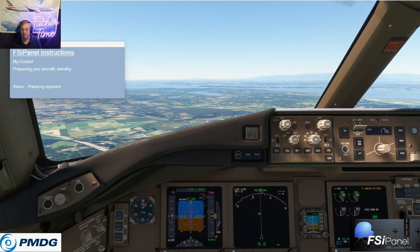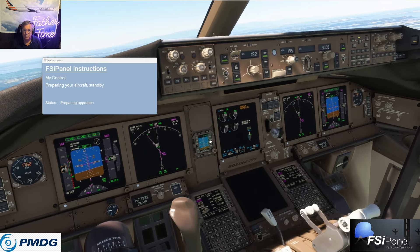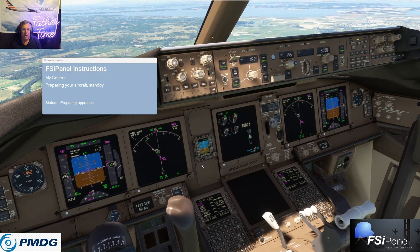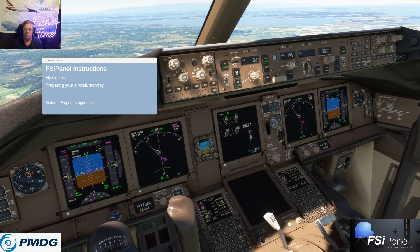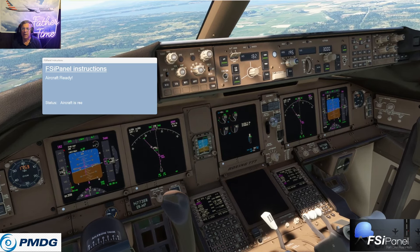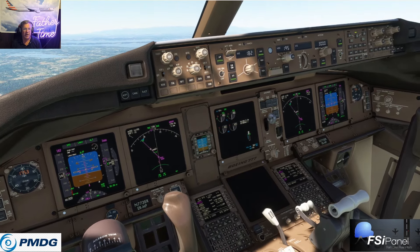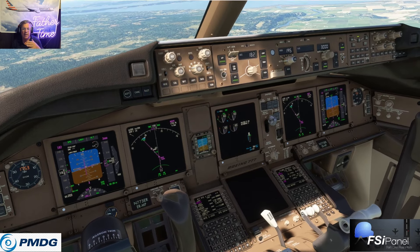I built this. It's not going through sim control — it's preparing the approach, doing everything, setting us up at 3,000 on a dog leg that I built. I'm going to first start by showing you how it works for training, then show you how I built it. A well-run simulator — now JP, the guy who owns the FSI Panel, is an instructor in the sim and a line check instructor. He knows, and I know as an airline pilot of 36 years and in the Air Force, how important it is to run a smooth simulator for your trainees.